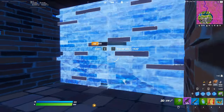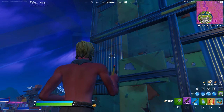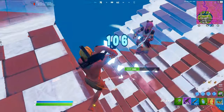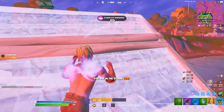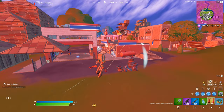When practicing for FNCS, make sure in customs you're optimizing every part of your game, even the smallest bits. This includes being the fastest possible looter at your landing spot and doing everything to maximum efficiency. This is so that you can spend more time getting in a car and focusing on positioning instead of scuffing around the edge of zone and sacrificing positioning for loot.